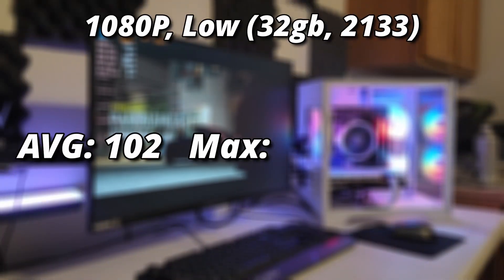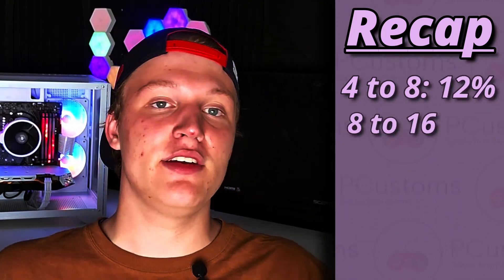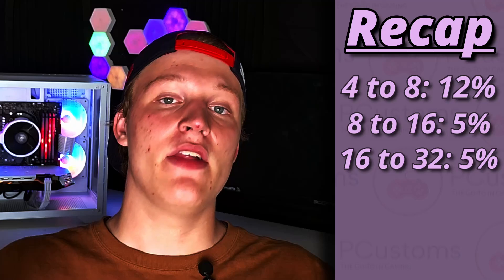Cranking up to 32 gigs kept most averages the same, but our 1% and 0.1% lows were much higher. We averaged 102 FPS — another roughly 5% increase — with a max of 136 and a min of 76. The 1% and 0.1% lows improved significantly to 74 and 66 FPS. This was a much more playable experience than 16 gigs with no hitching. It's interesting that we saw a much smaller performance change in Forza versus Fortnite, which tells me we've given the CPU and GPU all the room they need.